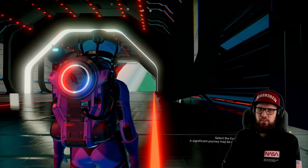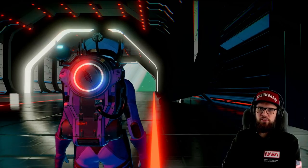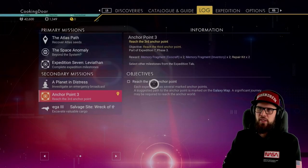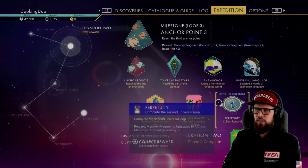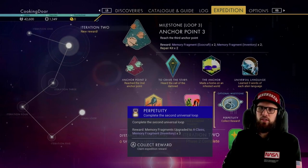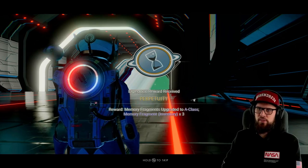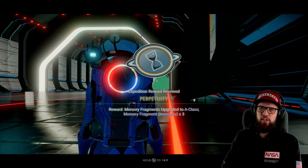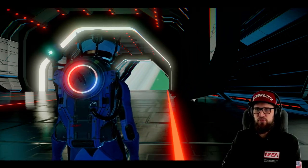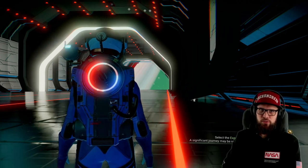Right after you log in you'll notice that the second community milestone is completed. Make sure to open up the Expeditions tab, go to Iteration 2, and make sure to collect the Perpetuity milestone. This will reward you with an upgrade from Memory Fragments to A-Class and 3 Memory Fragments for your inventory. Make sure to use these right away.